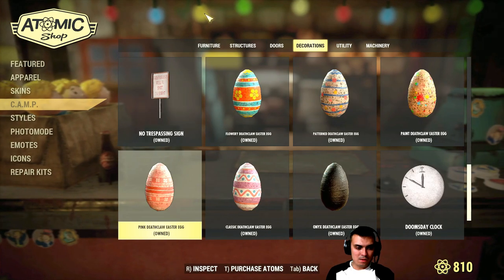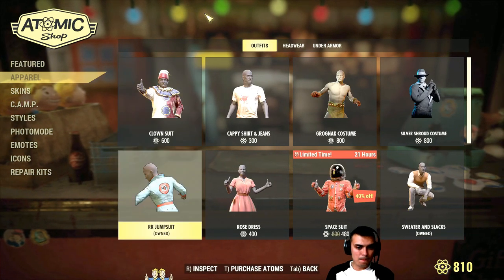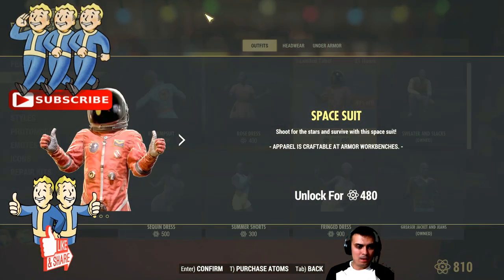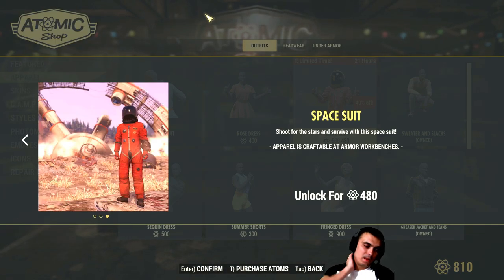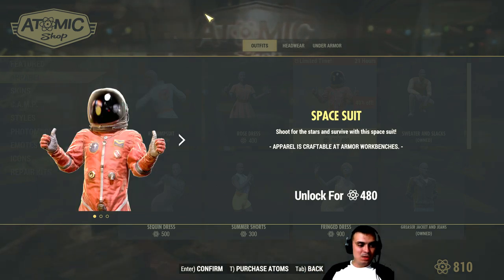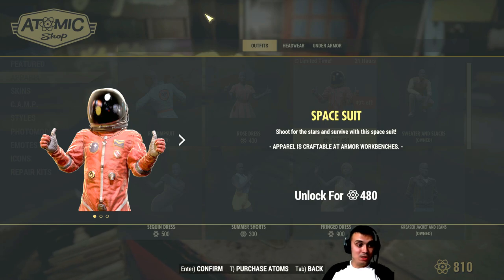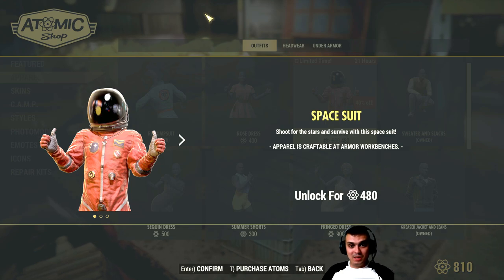No, nothing else. The apparel is craftable at armor workbench, that I know. Well, you know, I gotta be honest — I mean the suit is good, I like it.